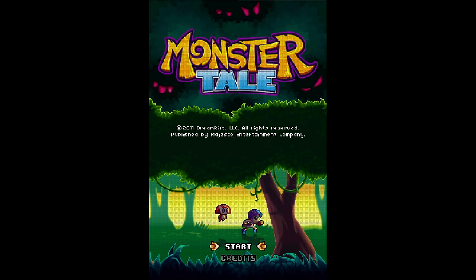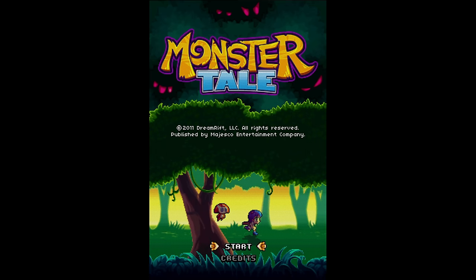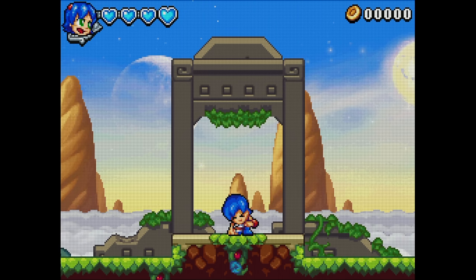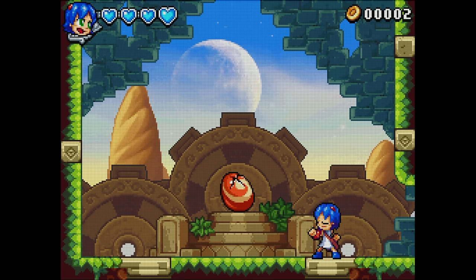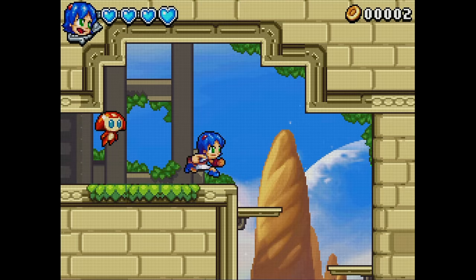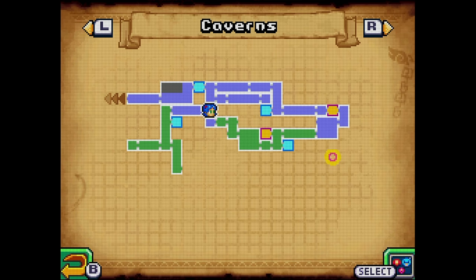First up, we have Monster Tail on the Nintendo DS from Dream Rift and Majesco. It was released in 2011. You play as a girl named Ellie who wakes up in a strange land and only wants to go home. She almost immediately encounters an egg, which hatches, and an animal friend that you named Chomp helps you out. This one's a Metroidvania through and through — look at that map screen. It's straight out of Symphony of the Night.